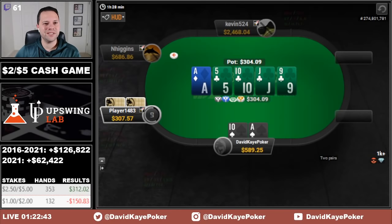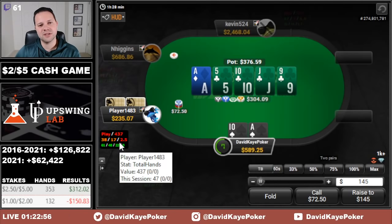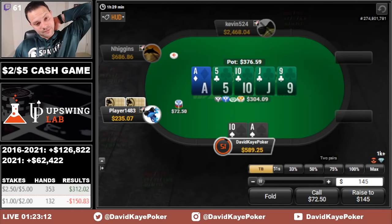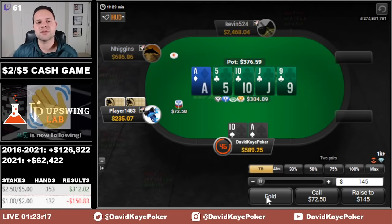Check-check please. Unfortunately it goes really small. Really hard to find a call here. It'd be interesting to turn our hand into a bluff, as I don't know if they have the king of clubs very often taking this line. We'll just fold, even though we have two pair and are getting an insane price. They're not doing this with ace-king, ace-queen no club, so yeah — fold two pair.